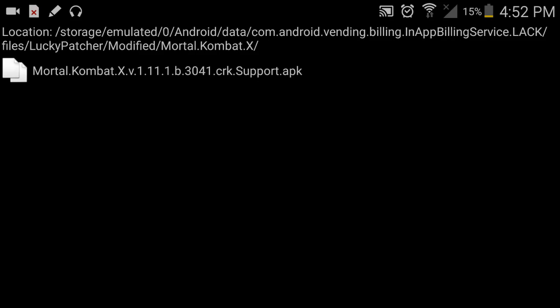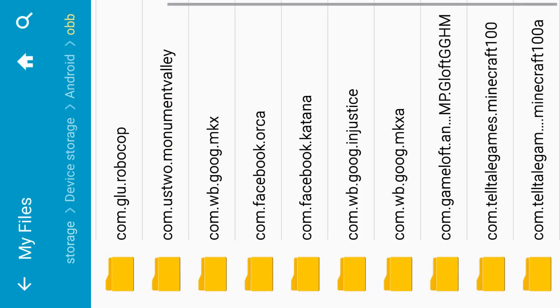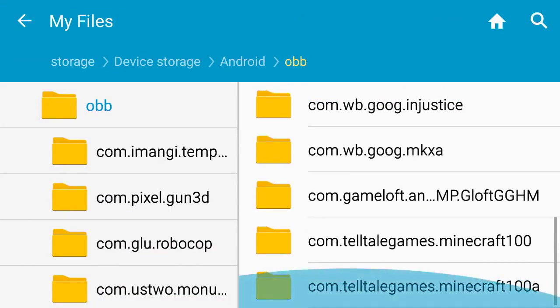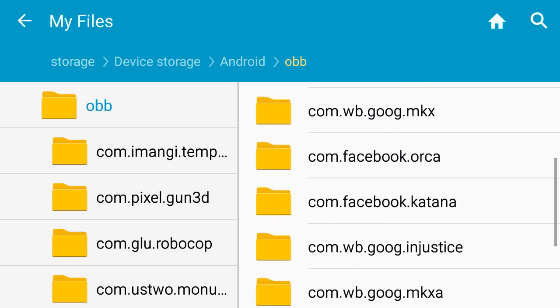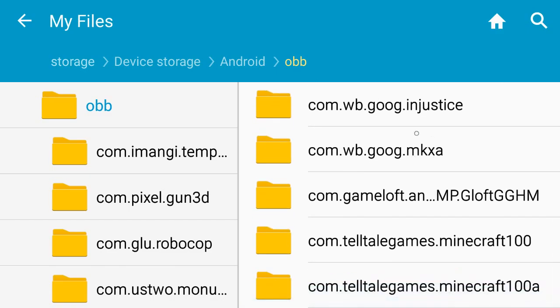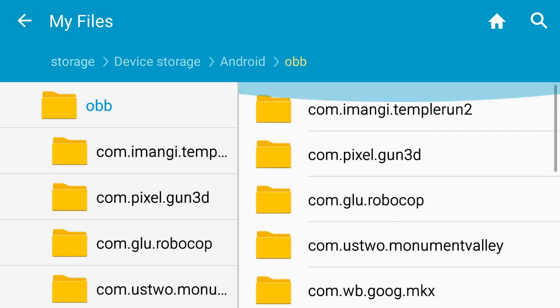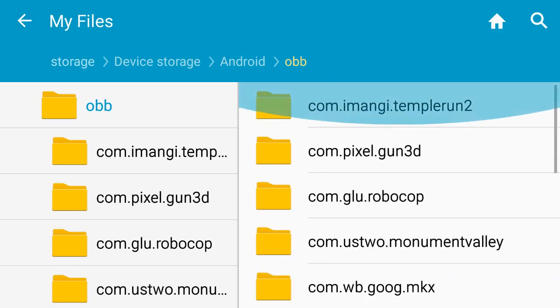Then you would go back to My Files and then go to your MKX. This is Minecraft Story Mode — this one and this one. You're supposed to have two files: the new MKX and your old MKX, unless it's like Injustice and the patch goes into the normal file. But that's how I did my hack.